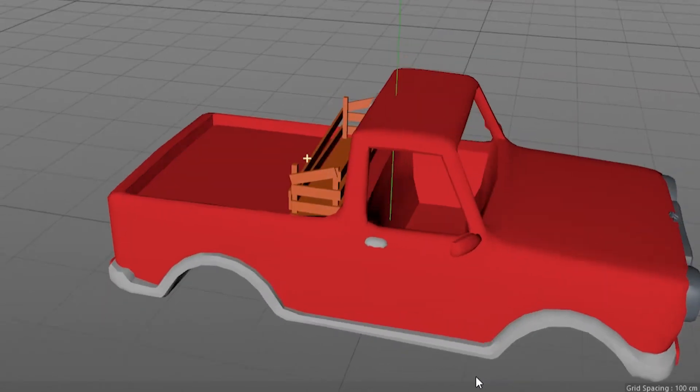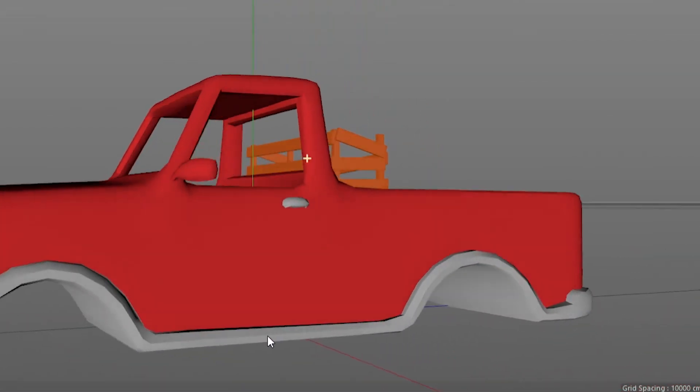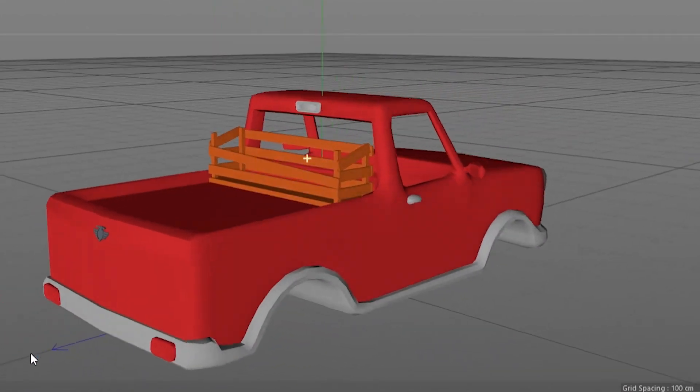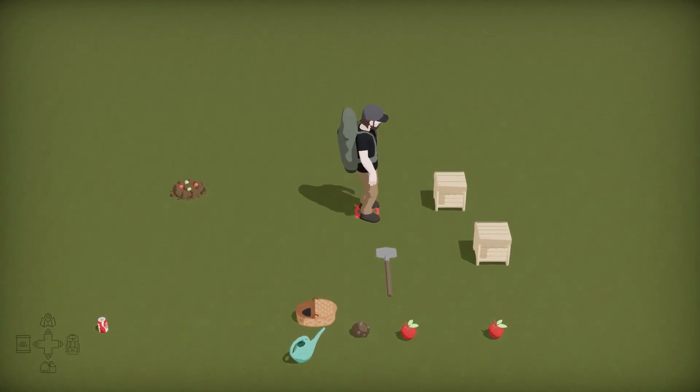You're also going to have a vehicle that loads into the maps with you. You'll be able to store up to six to nine different storage boxes on the back of your vehicle, which will load on the map with you when you're going on a scavenge hunt. That's something I'll show more of later.